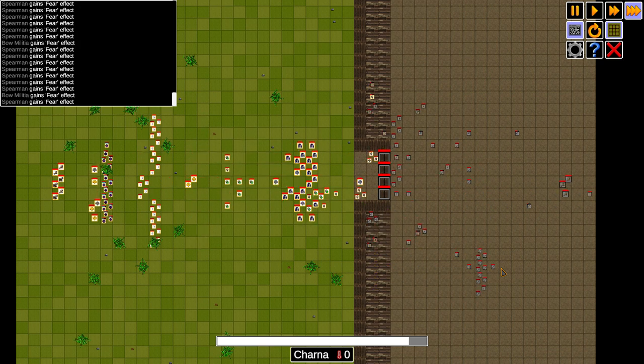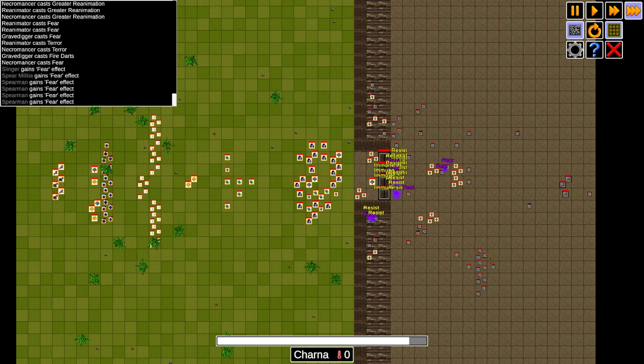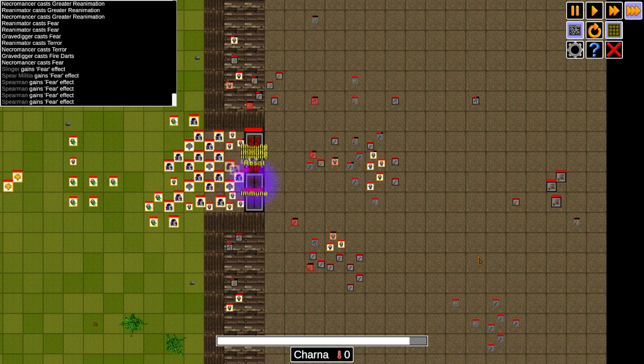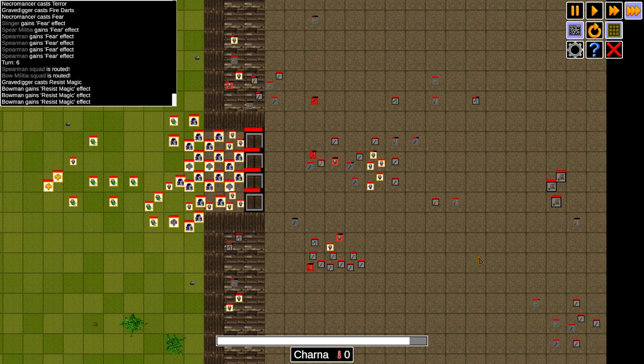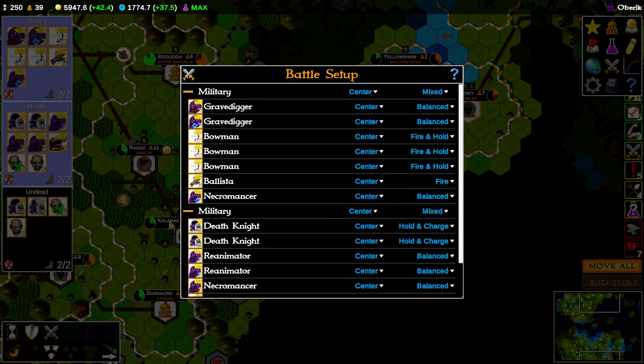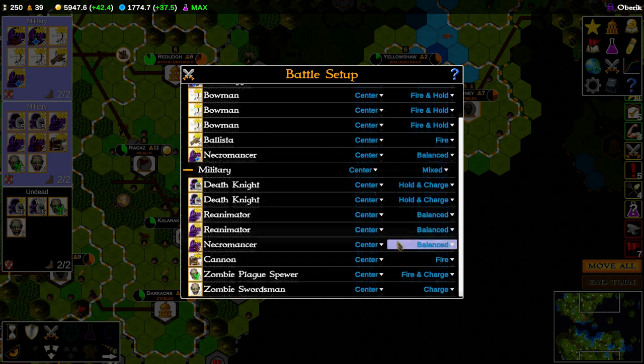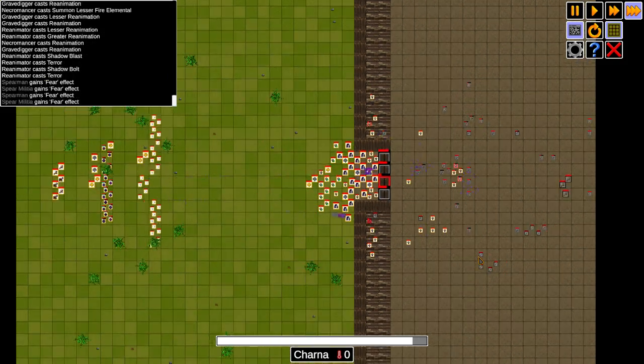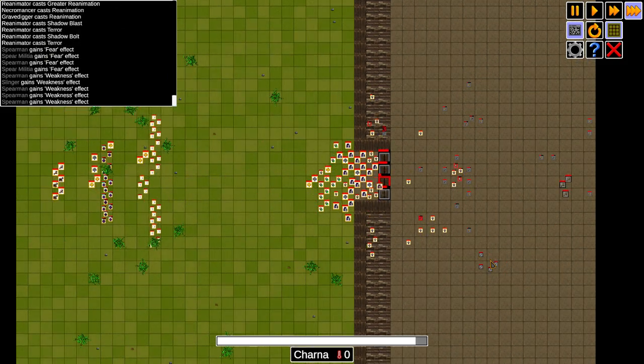The way battles are fought is similar to Dominions, where you get a battle report and can choose to watch the battle, but you do not have any direct control over how your units fight. The most you can do is tell your troops how you want them to behave before sending them in using the battle setup screen, where you can manually set positions or give custom orders. The troops behave sensibly in battle, and if you're the kind of person that likes manual control over everything, this system may not be for you.